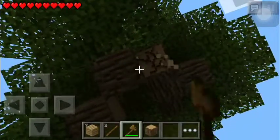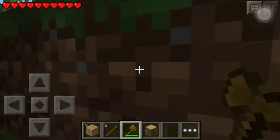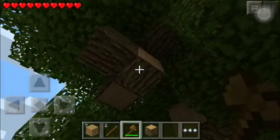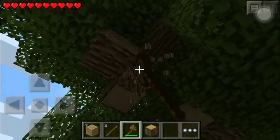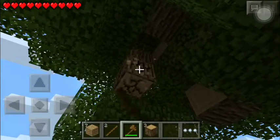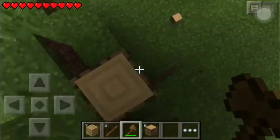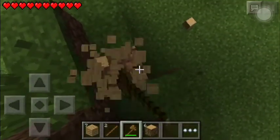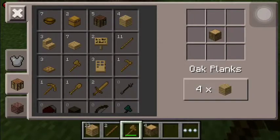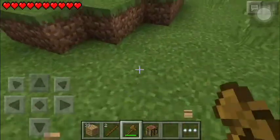I'm gonna chop down a little bit more of this. Looks like we're in a plains biome surrounded by a desert — something close to that description. I'm gonna grab a little bit more of this. I am one of those people that don't like just random tops of trees floating around randomly. But right now I'm just gonna let that go, because I need to explore just a little bit.